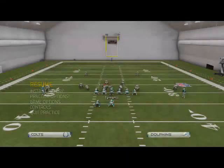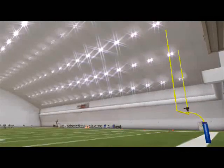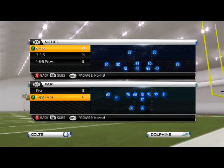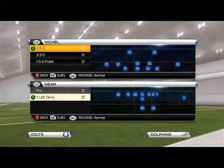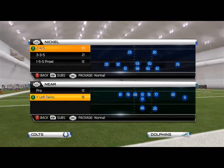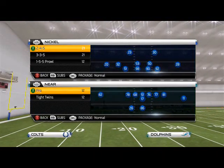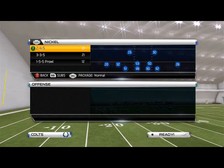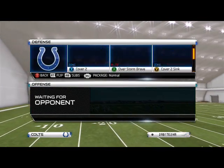The Near Pro — coming out of this — is another formation we can easily access out of our base set, the Far Twins. They also added the Near Y Left Twins this year, so if you like that formation a little better you can use that. But personally, if we're strictly talking zone coverage, I like the Near Pro and I really like to play Texas.